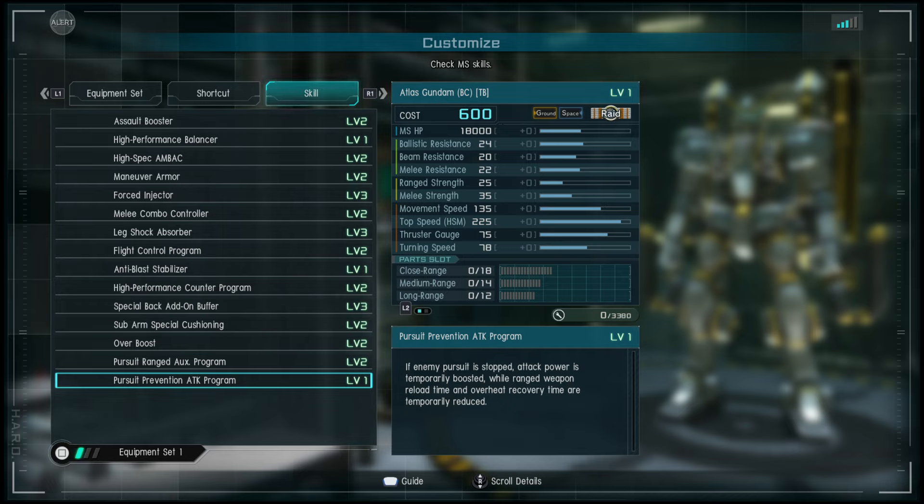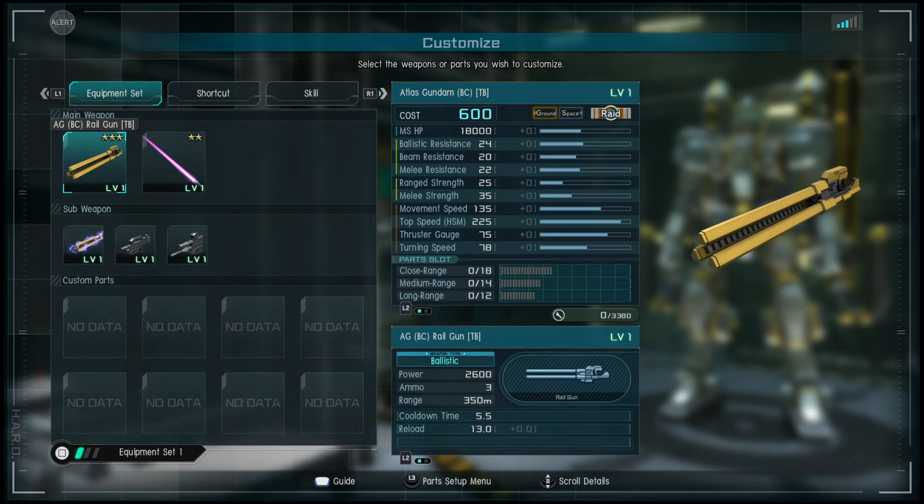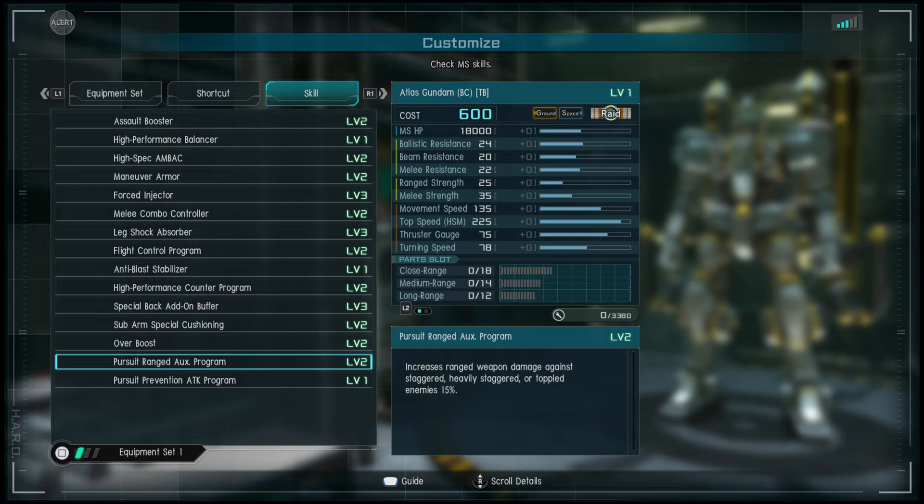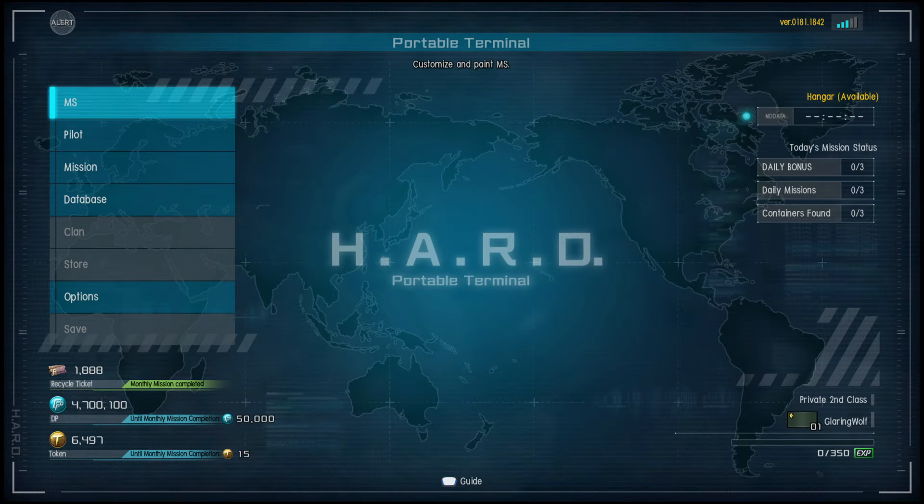If enemy pursuit is stopped, attack power is temporarily boosted while range weapon reload time and overheat recovery time are temporarily reduced. It's like a support skill — weird to see it on a raid suit. It's like if someone's getting beaten and you go in to help them.